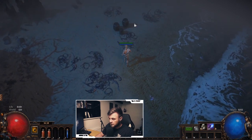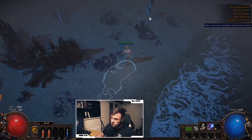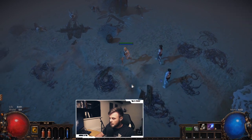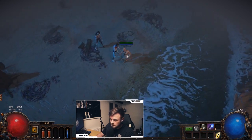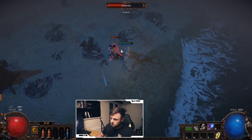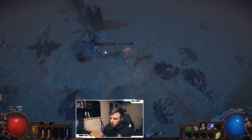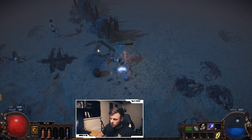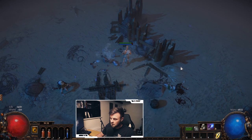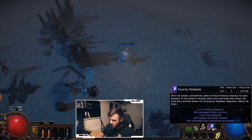Running through the beach past cadavers — let me show the difference between Default Attack and Glacial Hammer. Default Attack does 8.9 DPS while Glacial Hammer does 13.7 DPS, so it's clearly better. You could also see the shatter effect at the end when the enemy dropped below a certain health threshold.